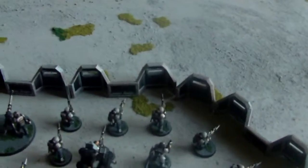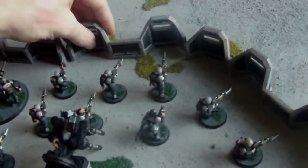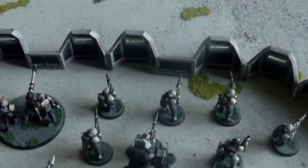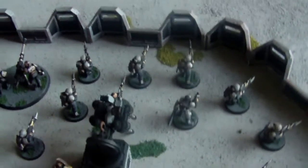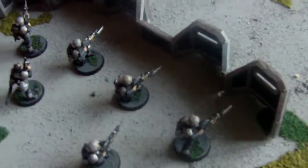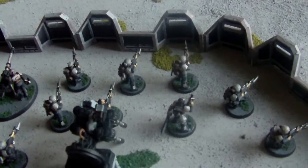Now, when it comes to what troops you set up behind the Aegis defence line — me personally, I love setting up heavy weapons behind it. So autocannons over there, or lascannons, autocannons maybe structured in the middle, and then lascannons the other side with the platoon command. But you're going to want that counter-attacking perspective as well, so you want at least one squad of regular troops behind the Aegis defence line.